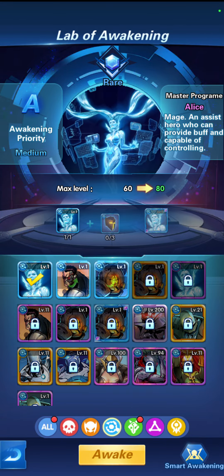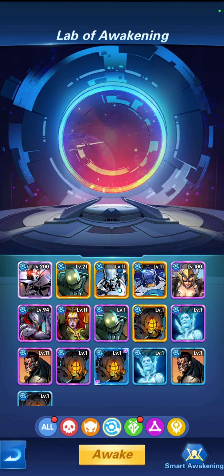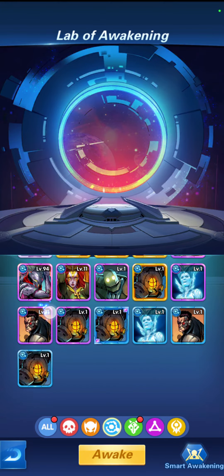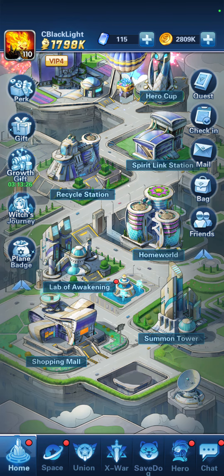We need a third one — probably get it later. Then she can consume the other excellent master, and that will get her to excellent plus. Then we need another excellent plus, and that will get her to epic. She'll join the epic group. Thank you so much for tuning in and watching, and I'll see you in the next video!